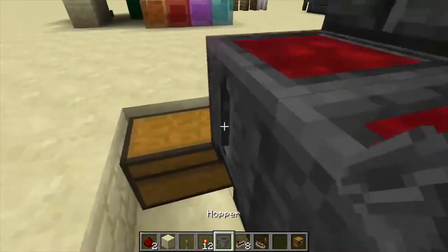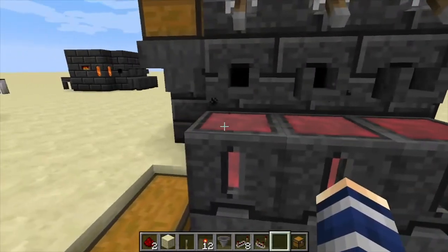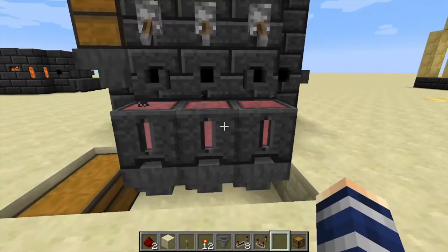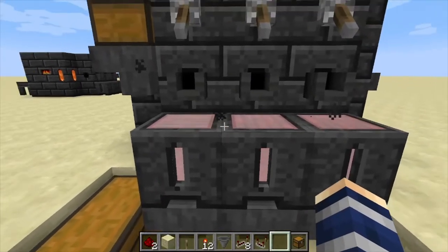After that, place down a chest and you're going to need three hoppers to run underneath the basins, so once the iron solidifies it's automatically going to pull it out into the chest for you, which is really cool.